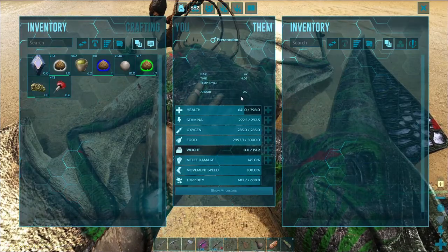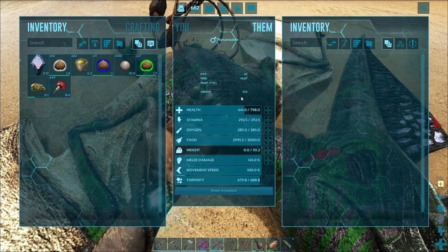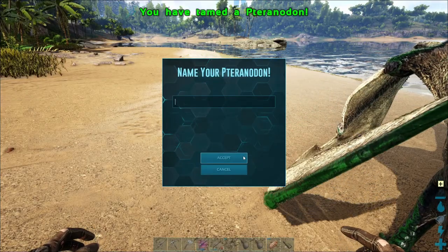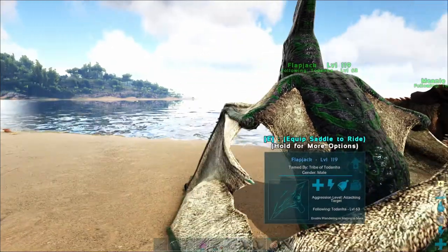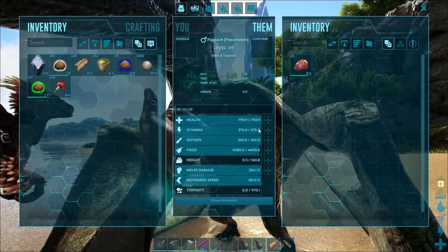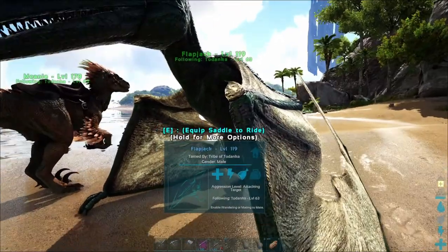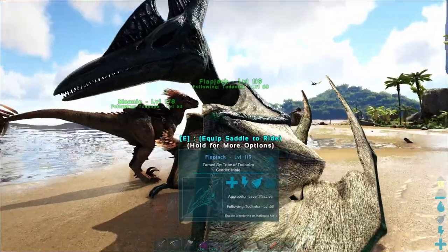You will not take a lot of kibble — yum. You're sort of average. Your name is Flapjack — that is what I always call my first flyer. You are okay-ish. You will do for the moment, until we replace you. That sounds terrible, but yeah. Let's go back to base and put a saddle on your back.